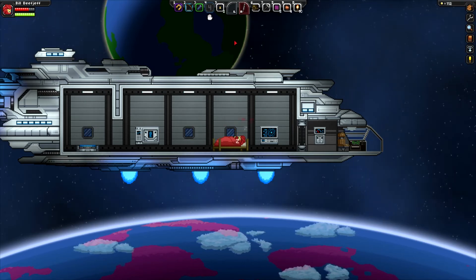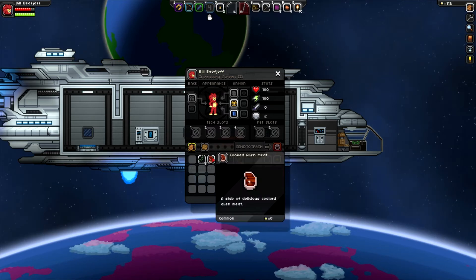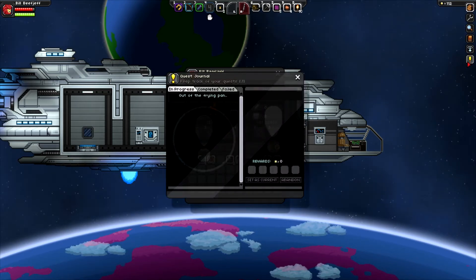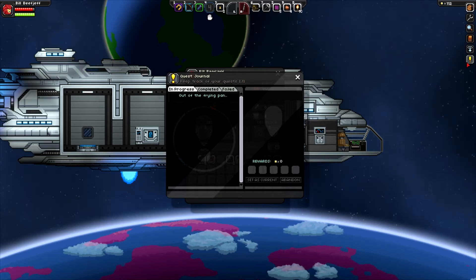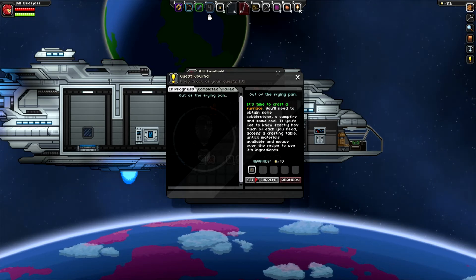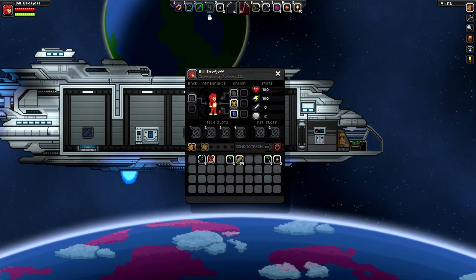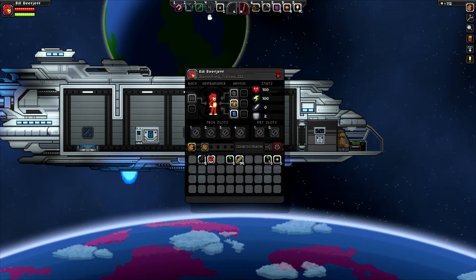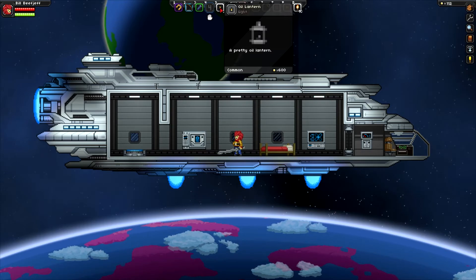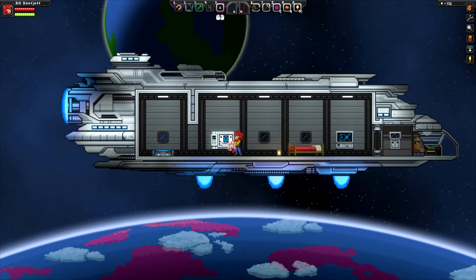So we're going to heal and kind of look at stuff while healing. Am I still healing? Yeah, okay sweet. So what's our next quest? It's quest time, party people. Out of the frying pan. We want to make a furnace — probably already set as current. I look so naked, very red. Are we good to go? Flashlight, oil lantern, a pretty oil lantern. Ooh, it makes a noise, nice.